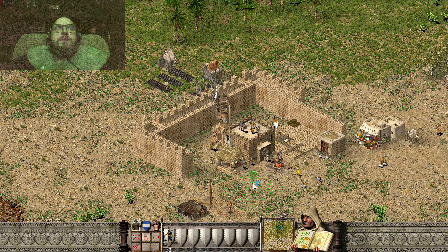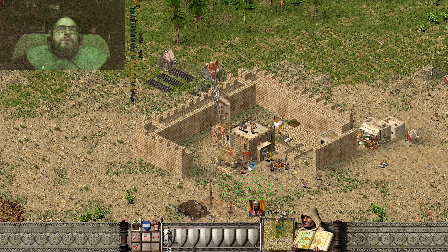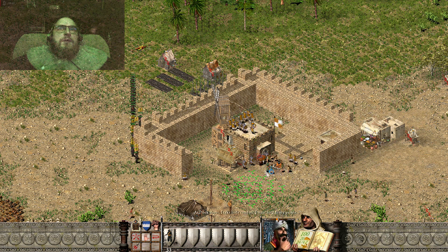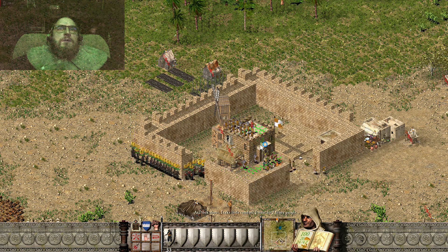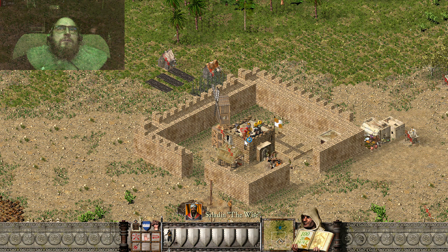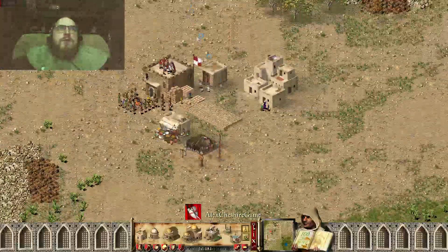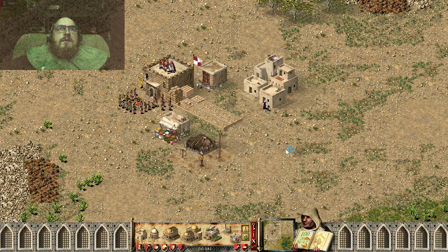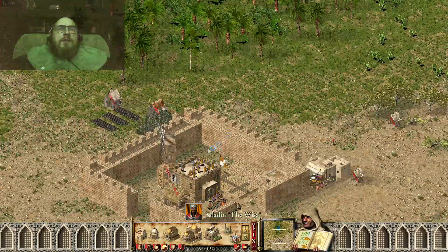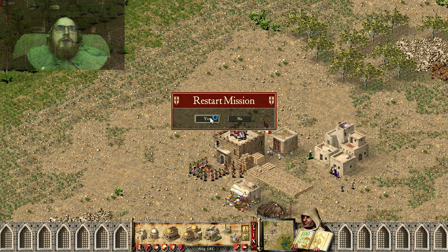Like you can see, this enemy has placed three types of walls. And if we let them use their economy skills, this will be harder to defeat. He knows how to defend and we have no economy, but he can build his economy. So we would lose this mission.